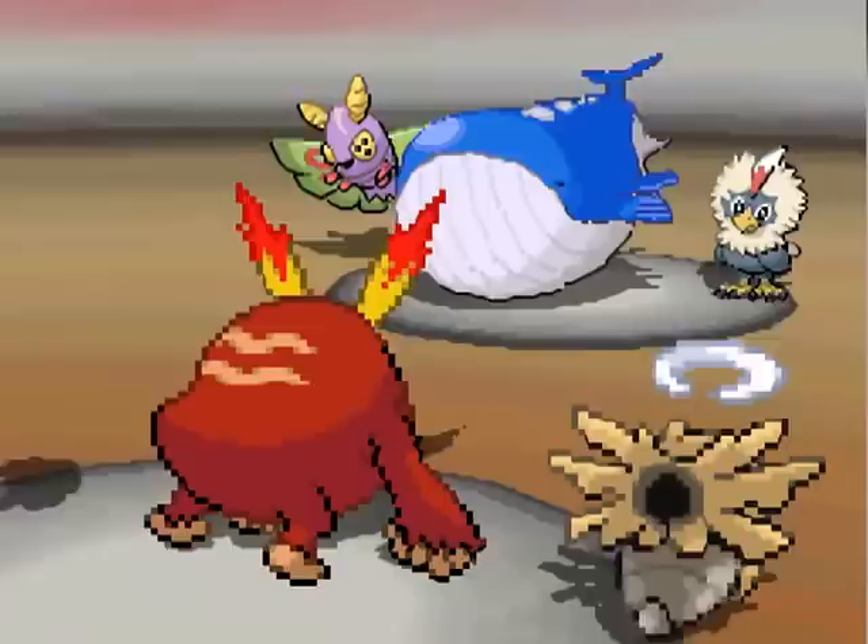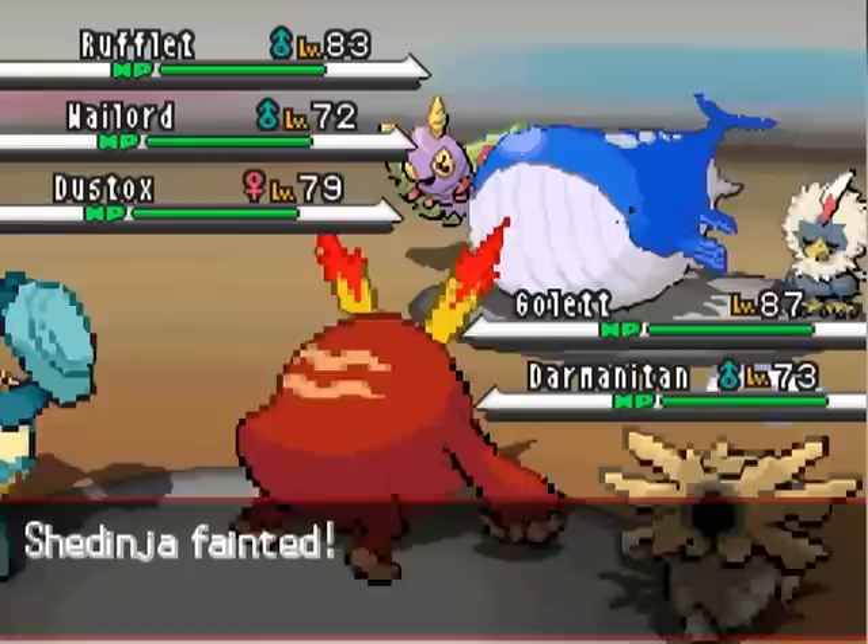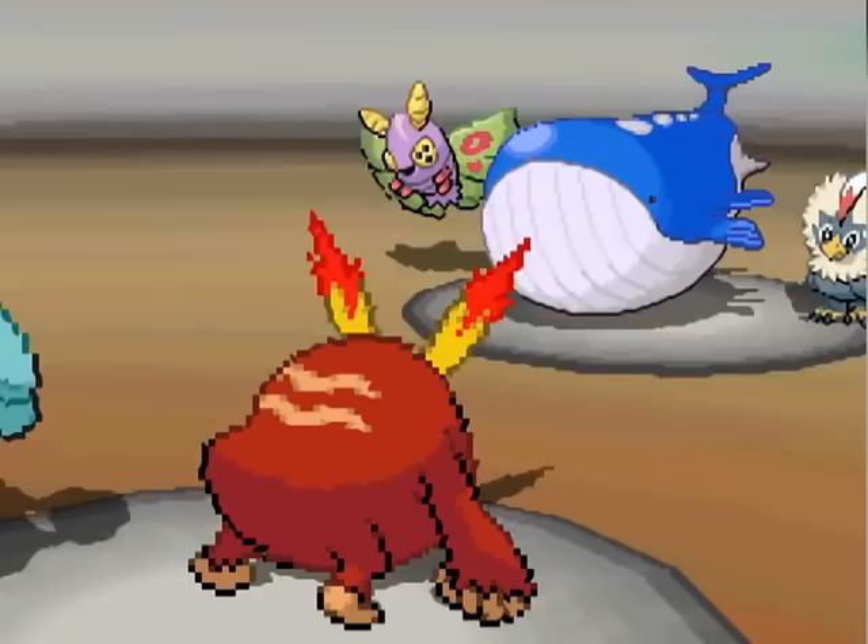I have Shedinja use Giga Impact against Rufflet — it misses. And Rufflet, what the — Rufflet does have Wing Attack, so my Shedinja is killed on the first turn. I'm like, no, why are you doing this? Why do you hate me? So yeah, I'm down a Shedinja and I'm not happy.